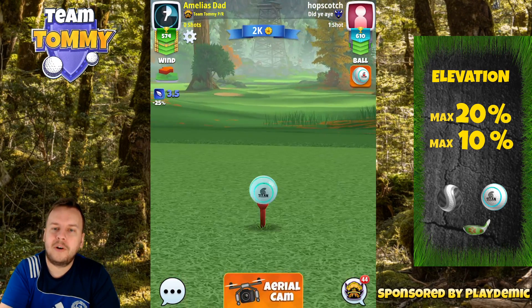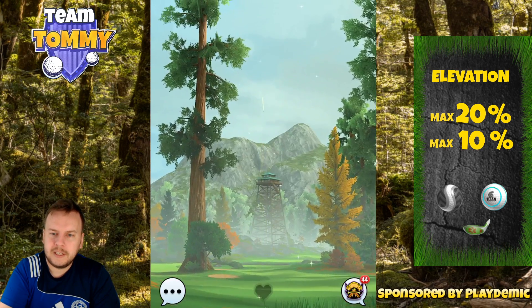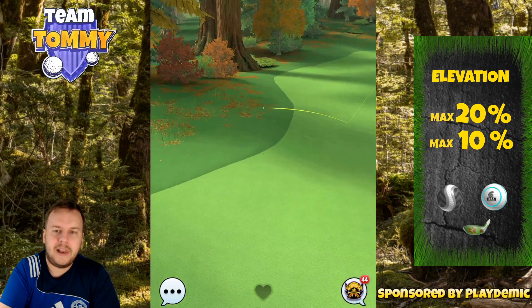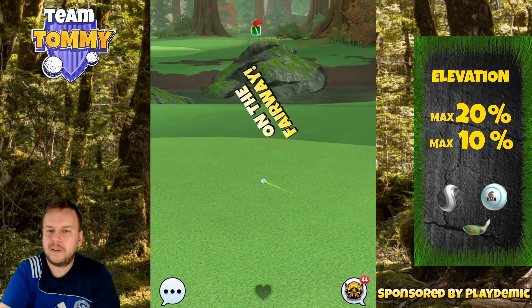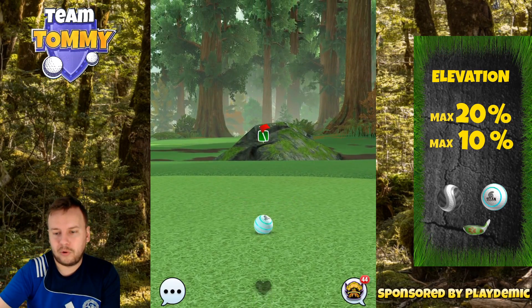Two bars of side spin, half a bar of top spin — adjustment is maximum distance plus 20 — and then it's time to take our shot. Perfect ball, and we will see the ball bounce on the fairway and land nicely up here on the top right of the fairway. You can see there is a little slope there at the end, so you need to have that in mind so you do get the ball to stop.